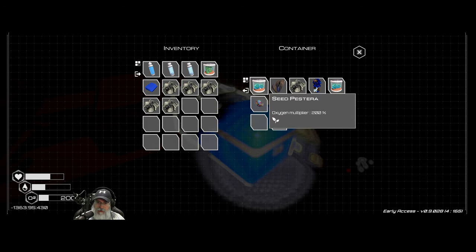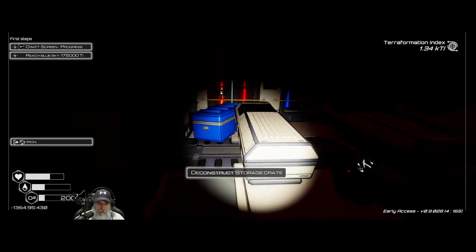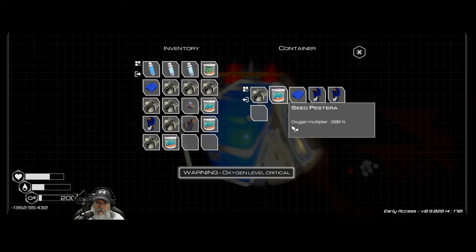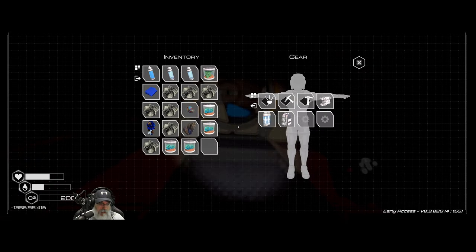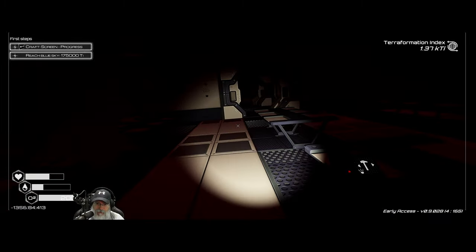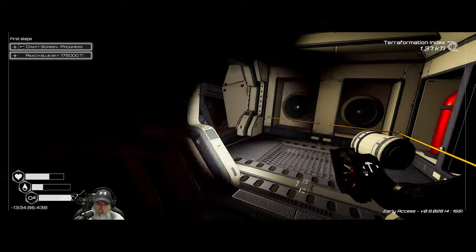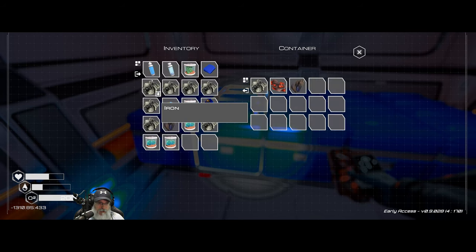There's a chest with a super alloy and more seeds. Pastera seeds — those are even better! These do a 200% multiplier. That was worth the price of admission. More Pastera seeds — even better! We'll go back out, drop this stuff off, come back up, get the rest of the stuff, and deconstruct the case. This game is very reminiscent of Subnautica in a lot of ways, especially when you start going through these wrecks.